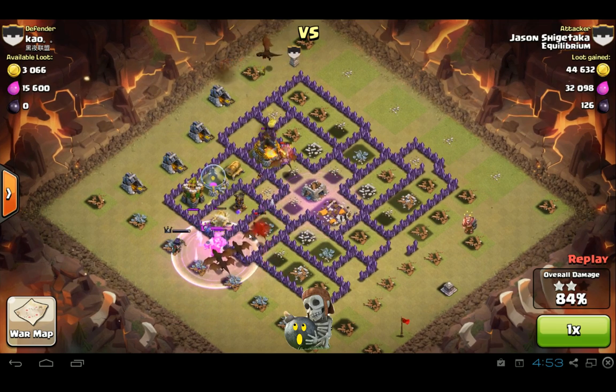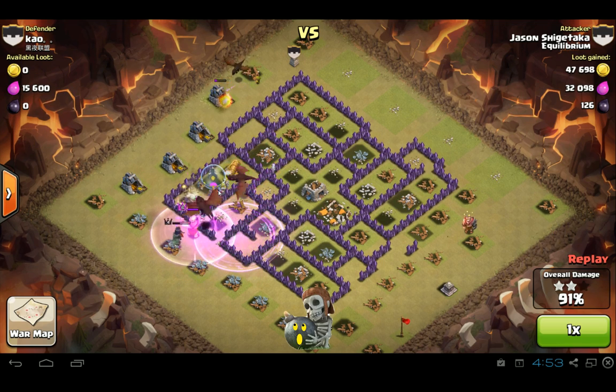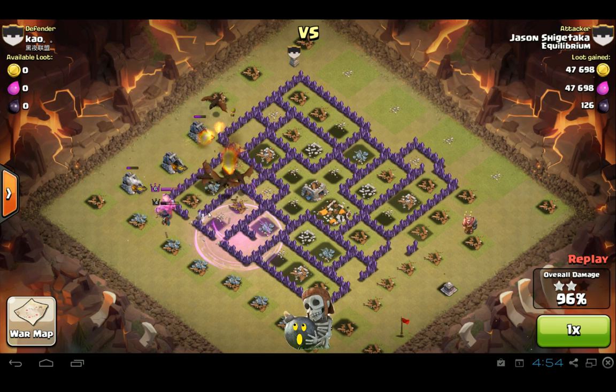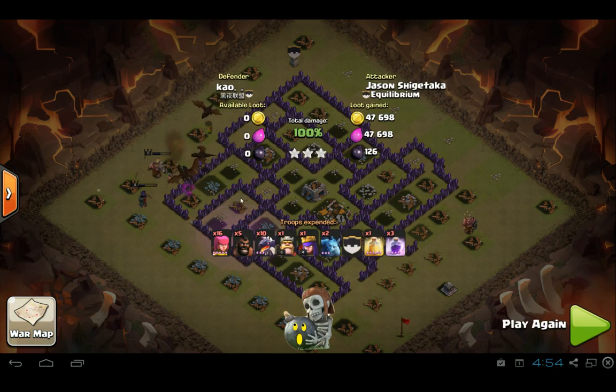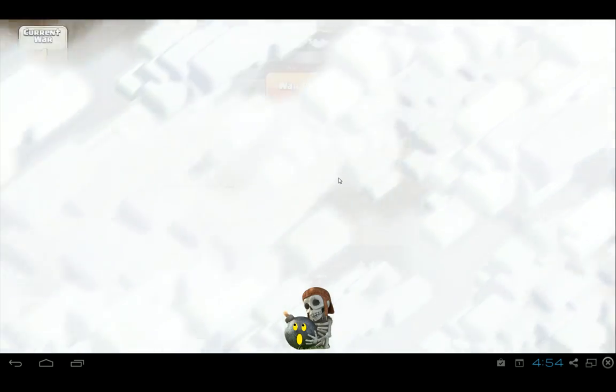The dragons take out most of the base, and unfortunately there were plenty of buildings left. But even if these dragons weren't left there, the heroes alone would have pretty much been enough to take out the remaining buildings. They still had help, so that was sort of the plan — if the last air defense is still up, then these heroes would have taken them out. So there you have three well-planned dragon attacks.